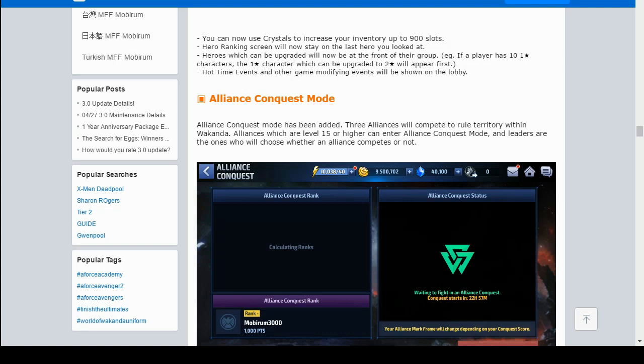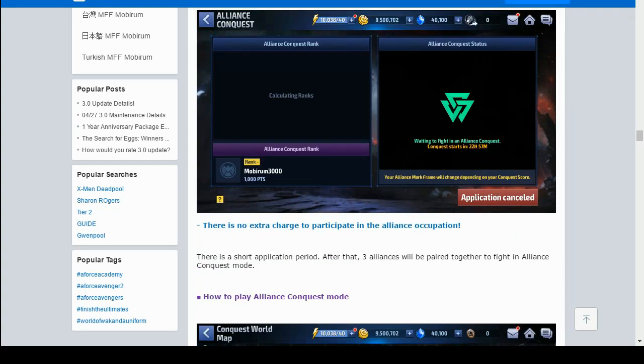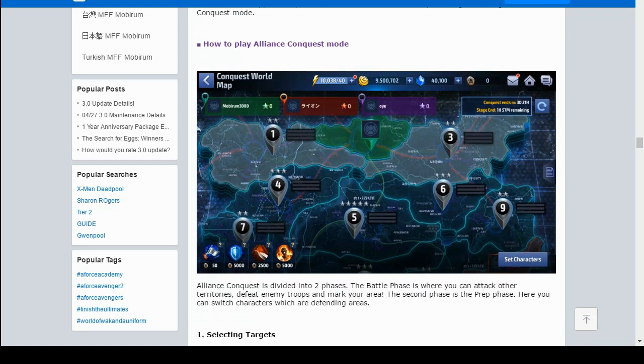Next we have Alliance Conquest Mode. Three alliances will compete to rule a territory within Wakanda. Alliances that are level 15 or higher can enter, and leaders choose whether their alliance competes. There is no extra charge to participate. After a short application period, three alliances will be paired together to fight — it really looks a bit like the board game Risk, which is going to be interesting.